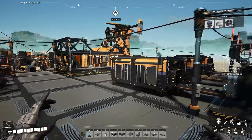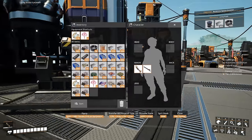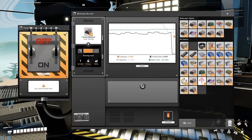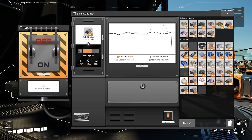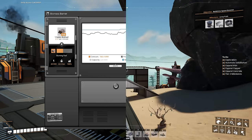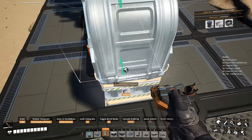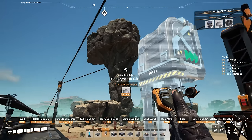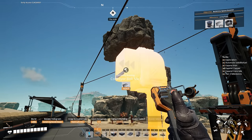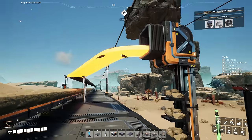Now we have to fix the power. We're going to grab the solid biofuel we've created so far and just add a stack to each one of these biomass burners. Now that the power is fixed, we've got the one node coming in. We'll set up the second node here, lining it up roughly with that stackable conveyor pole and setting it to go like this for now.